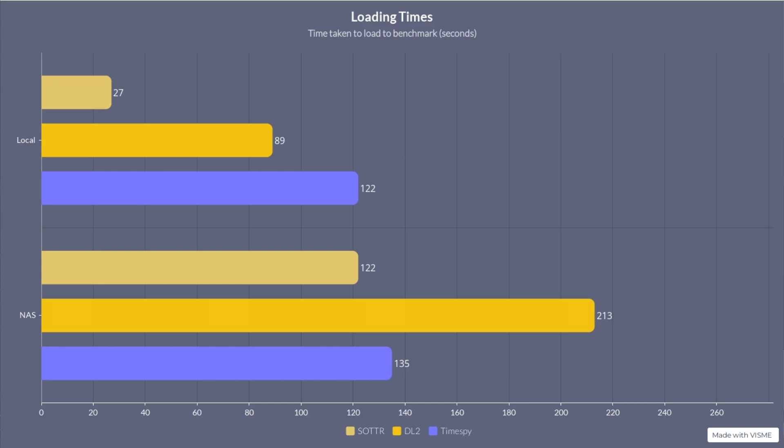Once you're in the game the performance is fine, but it takes a while to load. Dying Light 2: local was 89 seconds from pressing play to the benchmark beginning — and when I say beginning I mean it literally starting to render, not just loading in. On the NAS: 213 seconds, which is three minutes and 33 seconds. So again over double what it takes on local — a big difference there.